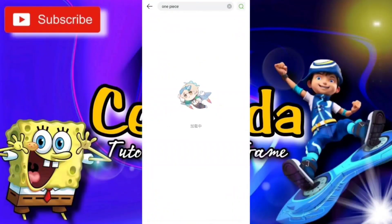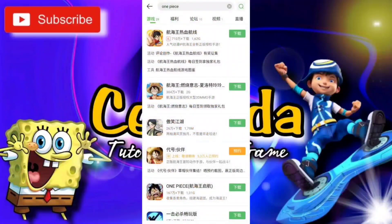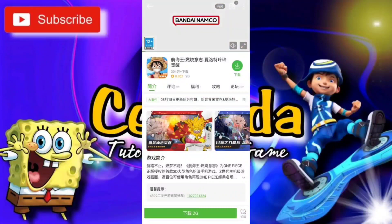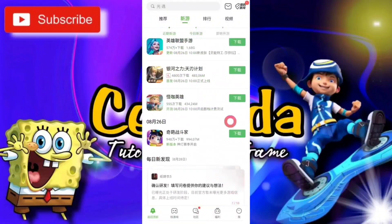Aplikasi ini semacam Play Store guys, cuma versi Cina ya. Dan kegunaannya banyak sekali, yang terutama itu untuk login ke dalam PES Cina, One Piece Facing Path, One Piece Burning Will, dan lain-lain ya, yang pastinya itu game-game Cina guys.